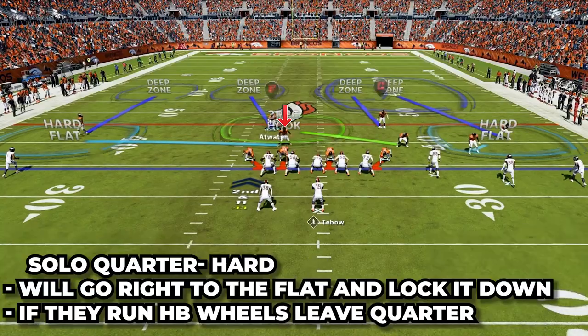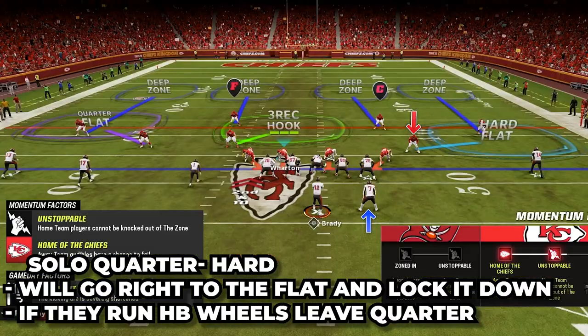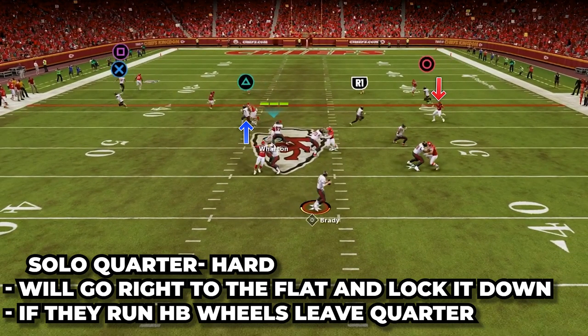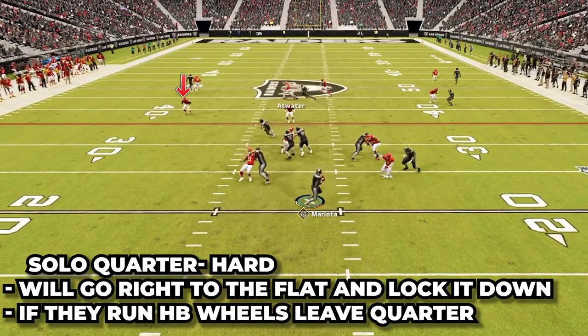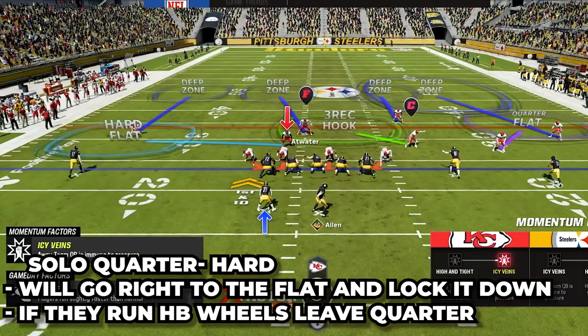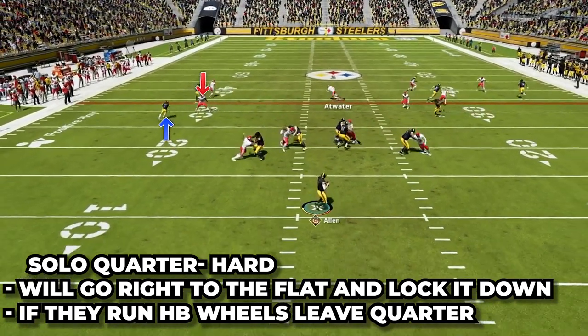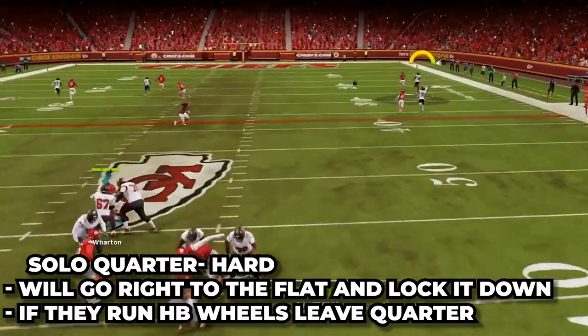Now let's break down the adjustments I like to make for palms. I almost always change my quarter flat on the solo side into a hard flat — I don't think it's necessary to have him follow the running back to the opposite side of the field. I'd rather him go right to the flat, and if the RB does go to the other side, we can pass him off to the three rec and the wide side flat defender. The one thing to be careful of is if they run a running back wheel out of the backfield — the hard flat won't match him and he'll get open. If they start running wheels, just leave your quarter flat out there to match and take that away.